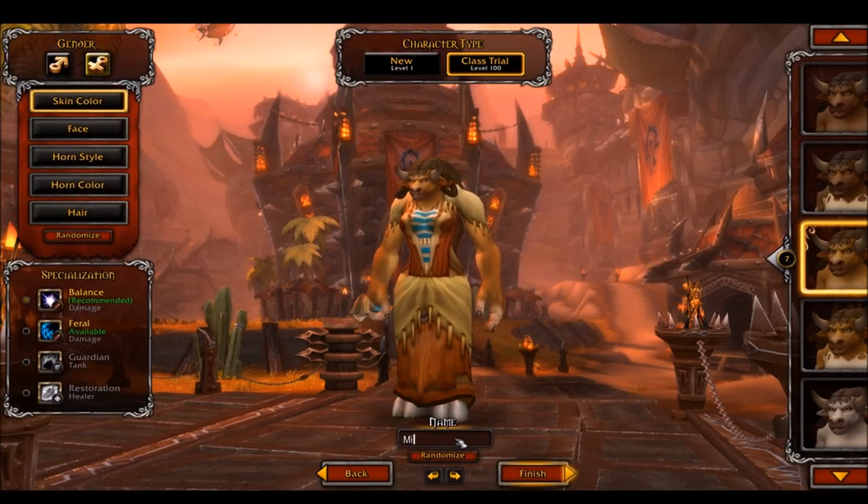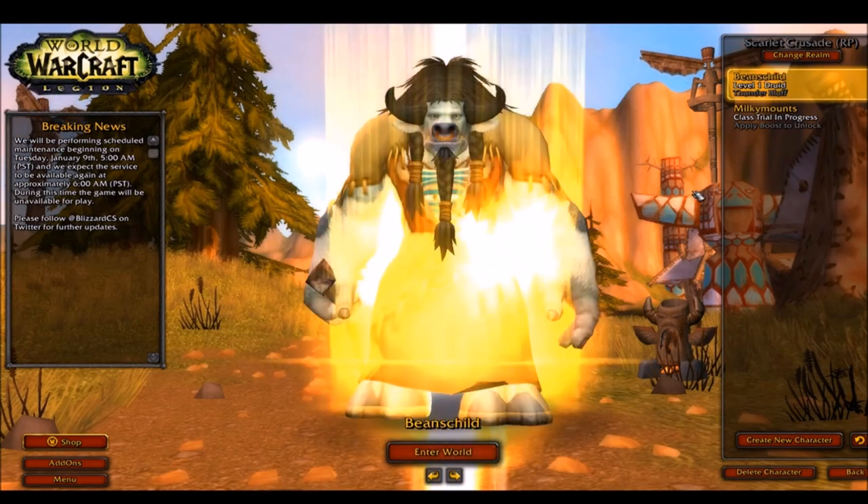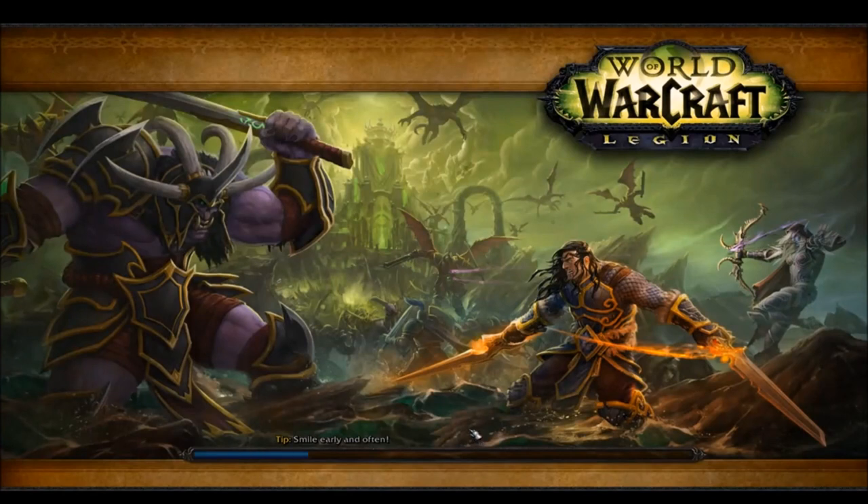Now that you have a realm, make sure to name your trial something crude or sassy and log in once it's generated. Once created, class trials have a lifespan of 8 hours in-game. You can check this by typing /played on the character to make sure you aren't running out of time mid-lap or something.